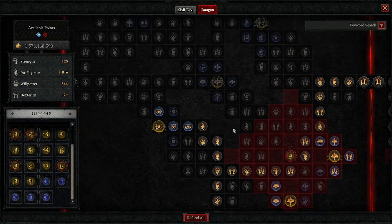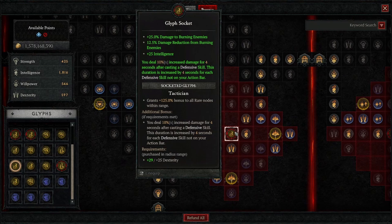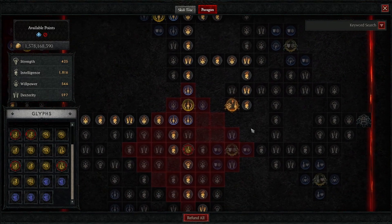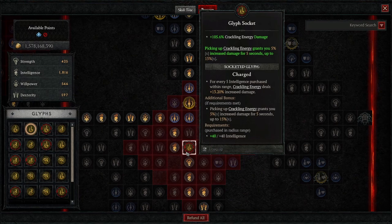For our third board, we're going to go for the burning instinct board and put in the tactician glyph, so we deal 10% increased damage for 4 seconds after casting a defensive skill, and this duration is increased by 4 seconds for each defensive skill not on the action bar. For our fourth board, we're going down to the frigid fate board, making sure we take the legendary node so we deal bonus damage to vulnerable enemies equal to 20% of our total bonus damage with cold, up to a max of 60%. For the glyph, we're going to be using charged, so picking up crackling energy grants 5% increased damage for 5 seconds, up to 15%.